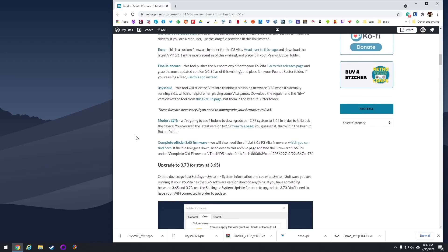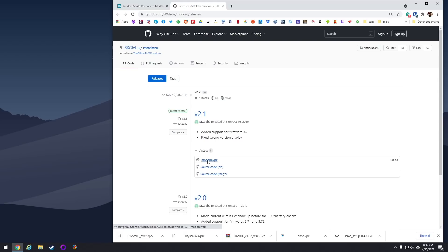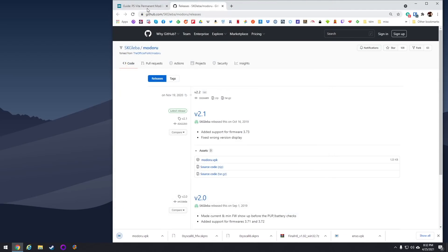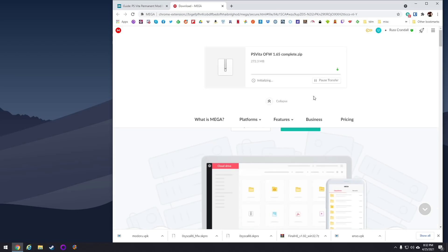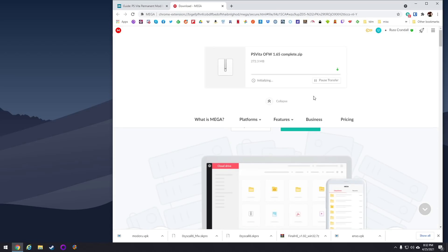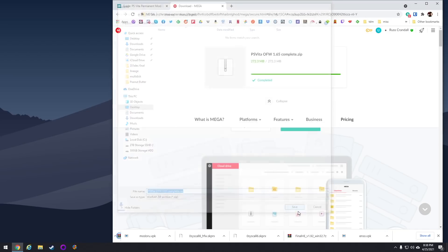Now, there are two specific files we need in order to downgrade. The first app is called Modoru — that's actually the downgrading app. Just go ahead and get the most recent version. And then we also need the official firmware file from Sony themselves — this is going to be the 3.65 firmware. You may notice in this video I accidentally downloaded 1.65, but I fixed the link, so you're not going to have any issues. If you see 1.65, just remember you need to download 3.65. That was just a dumb error on my part.